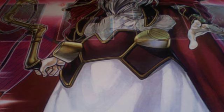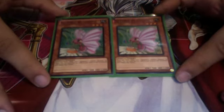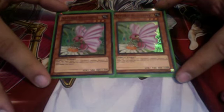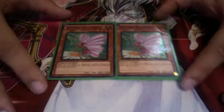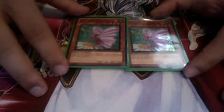The tuners of the deck — two butterflies. This card is amazing. You mill one card and negate one attack once per turn. It's a level three tuner. If you have bamboo shoot out and butterfly next to it, bamboo shoot is probably not going to die because butterfly negates one attack. Really good level three tuner.